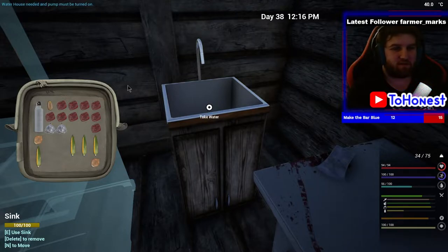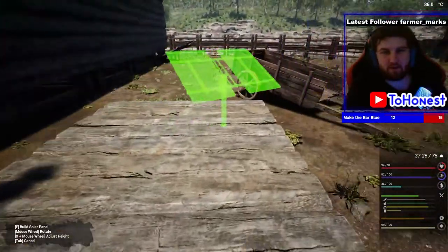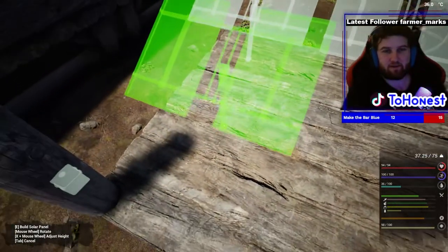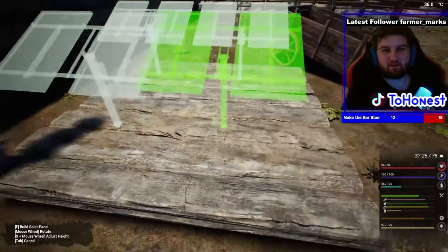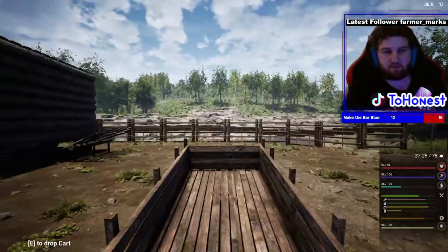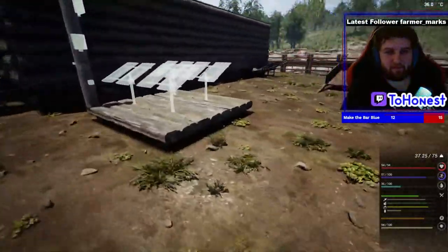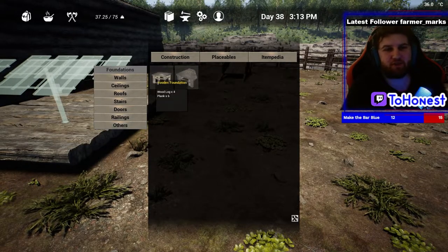Waterhouse needed and pump must be turned on. So where can we really put these? That's how this works. We're just going to go like that, like that. And then we'll place one like this - I want it to be a little neat. So we're going to have to make some more of these foundations like this. Let's make sort of a solar panel farm, you know.